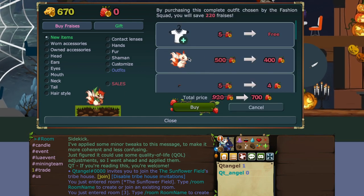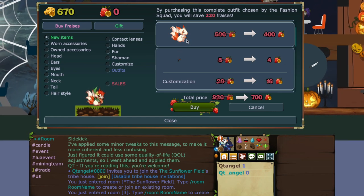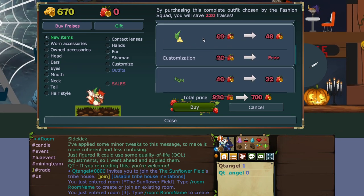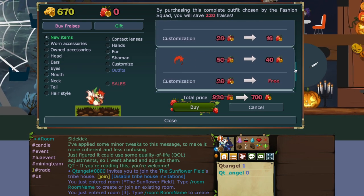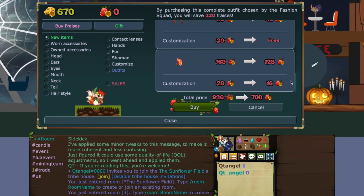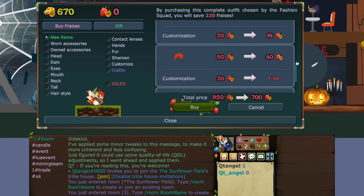I already own this on my alt - this is always a very useful neck item used quite often. The hair comes so many times in fashion squad outfits as well. I would say just go for this one because the fur - 500 to 400 - it did come out before in a fashion squad outfit, not very recently, maybe the past two or three months. Then you have this eyeshadow which is in shop. This ear item was in shop a little while ago. The hair item is a collector, and the hand item is also pretty useful. They only lowered the fur to 400 which is the cost of most normal furs these days, sadly.